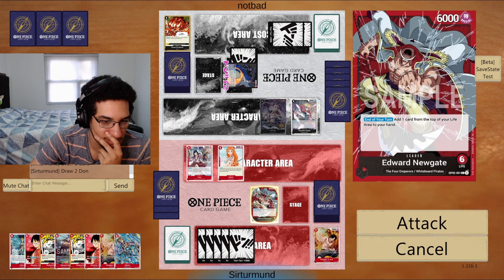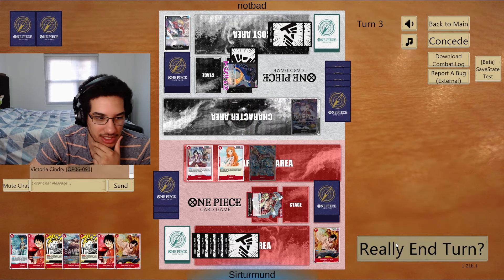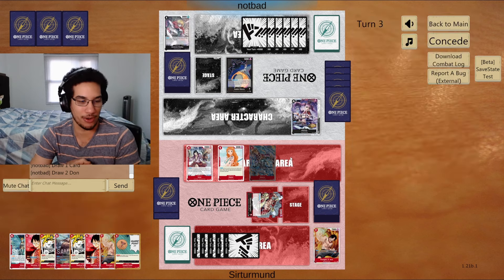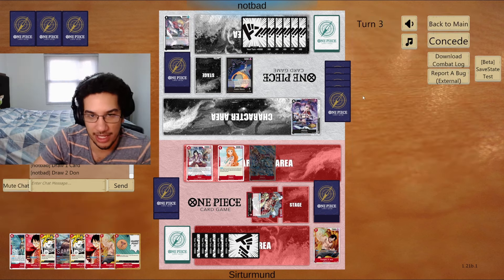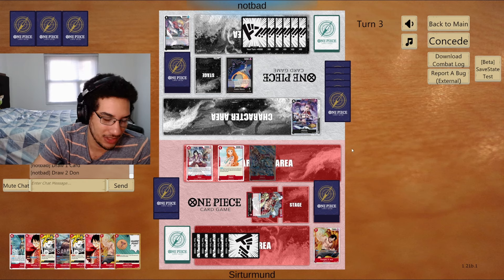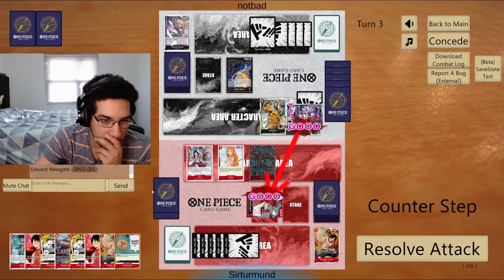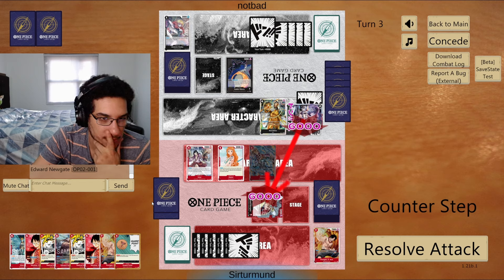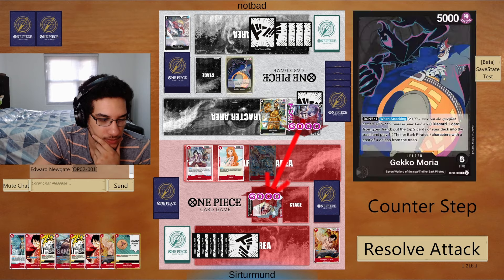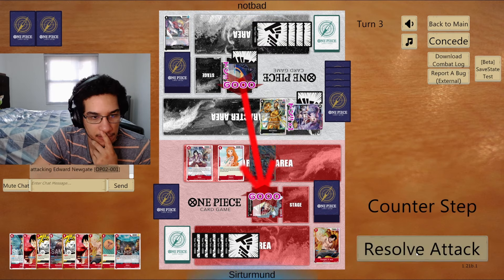We develop Marco and the opponent just keeps countering out and plays another Perona. We throw away one Ace — we'll get a second Ace. I want to develop this Marco. The opponent plays another Perona, so we throw away the second Ace and now start going for Luffy. The opponent is still at 5 life, meaning they're never going to be threatened by dying anytime soon. If we take another hit here, we won't be able to play Newgate.